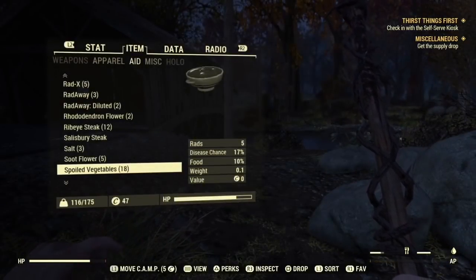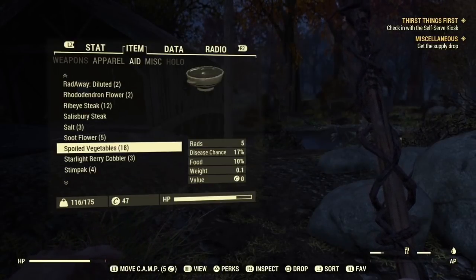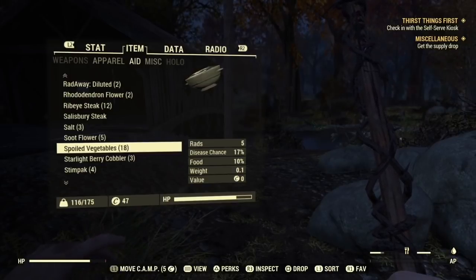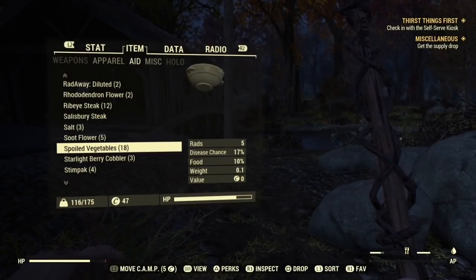Go into your menu on your Pip-Boy, go to Aid, and when you go down to the S's — obviously that's where it'll show up because it's alphabetical — it'll show up as spoiled vegetables, spoiled meat, whatever it is. That stuff is useful, so don't just throw it away. You can use it as fertilizer if you go to a chemistry station.